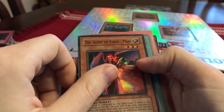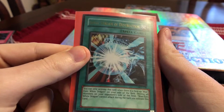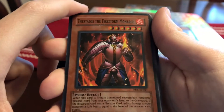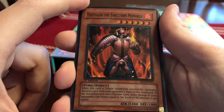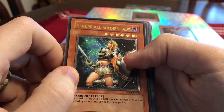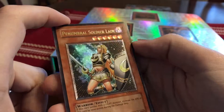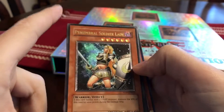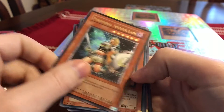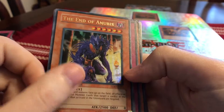From Ancient Sanctuary I think: The Agent of Force Mars, Burst Stream of Destruction — that one's in the red case because I use it in my deck — first edition Thestalos the Firestorm Monarch. I don't know what packs these are from: Penumbral Soldier Lady — I think this might be a ghost rare, I'm not sure, it's a different kind of rare. Maybe from Soul of the Duelist. The End of Anubis — TLM means The Lost Millennium, I believe.